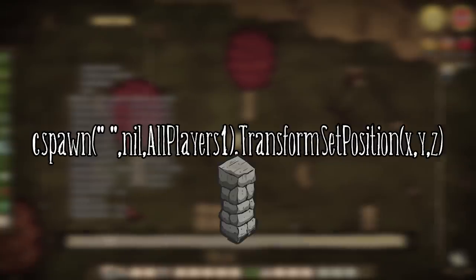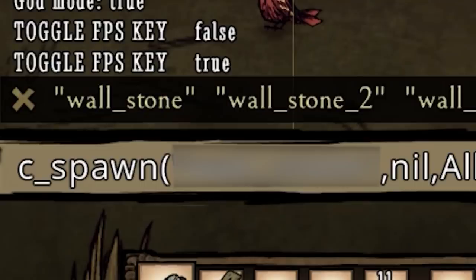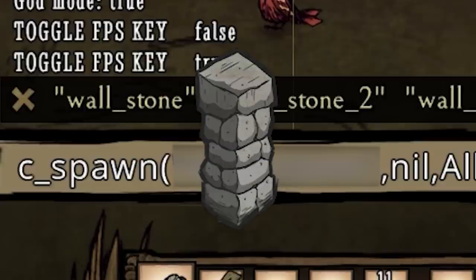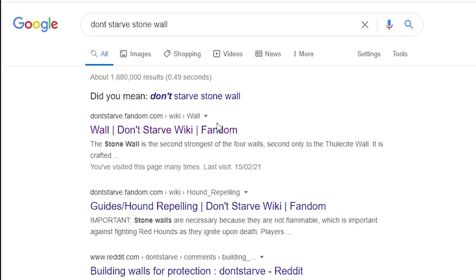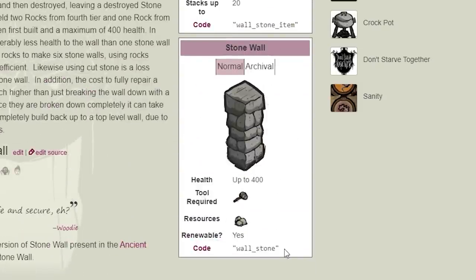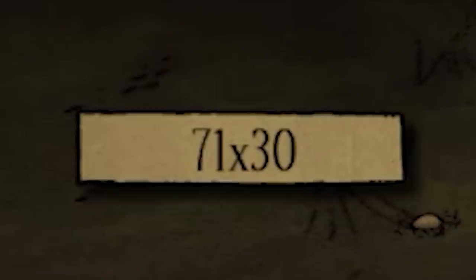You can use this command to build walls out of walls. Basically this part is the item that you are spawning in. So because I want to build my wall out of stone walls, I will type in 'wall stone'. If you don't know the file name for something in the game, you can always check the Don't Starve wiki, where they show the file names for every item and you can then spawn them in. Now all you have to do is change the position in the command. The coordinate mod tells you both your x coordinate and your z coordinate, so you can just slot those two numbers into the command.